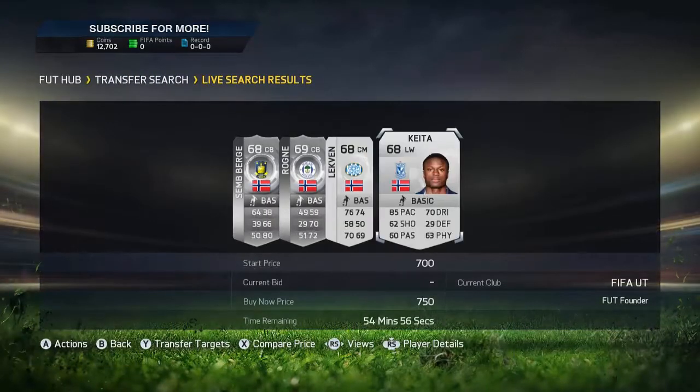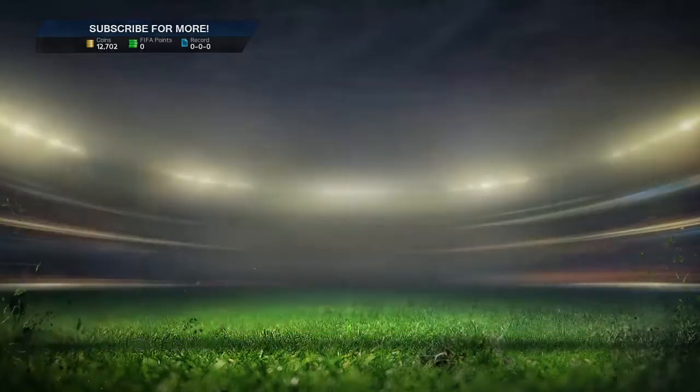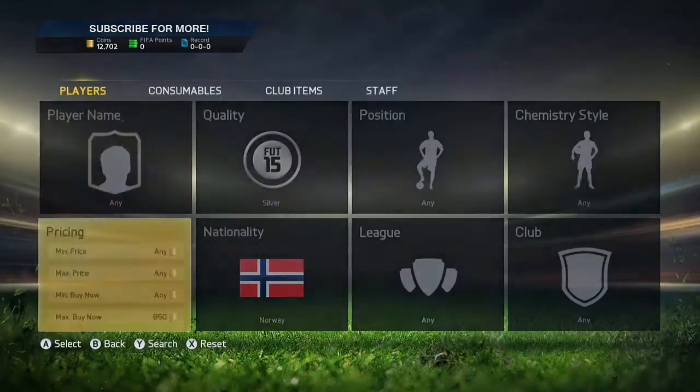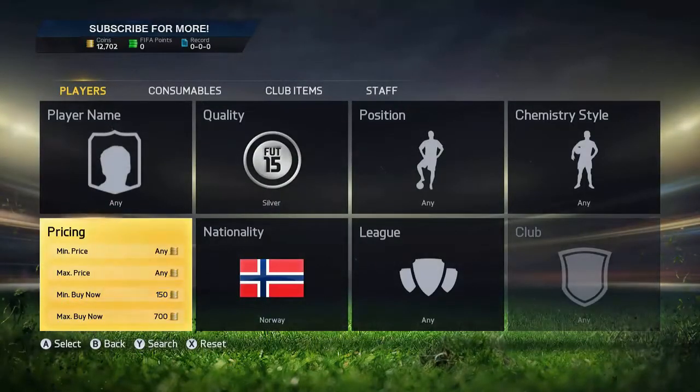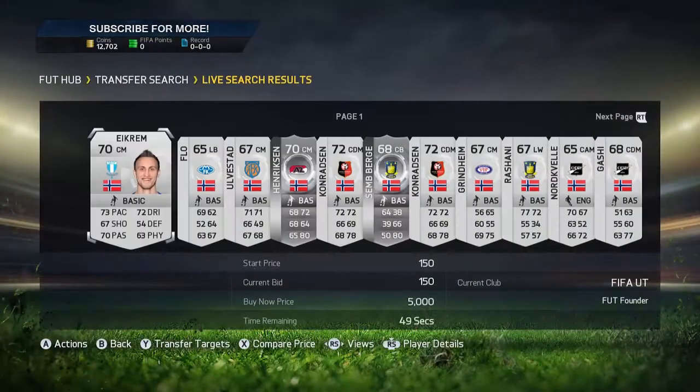We're going to put up to 950 here in the silver section — 750 is the cheapest silver. I'm going to refresh it a little bit to see what happens. I didn't really refresh at all because I knew it wouldn't really work, but that's one method you could do.